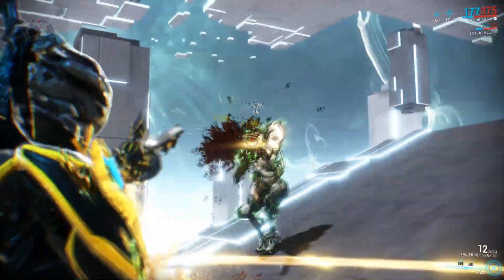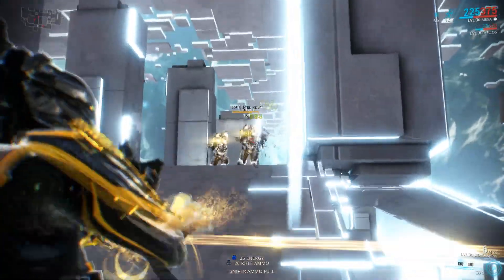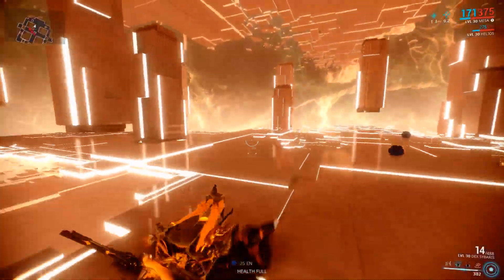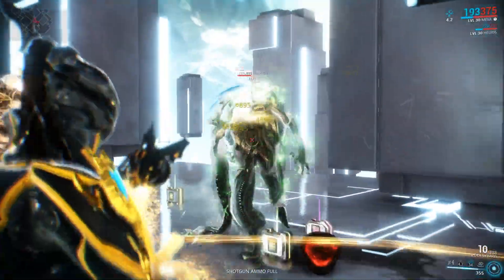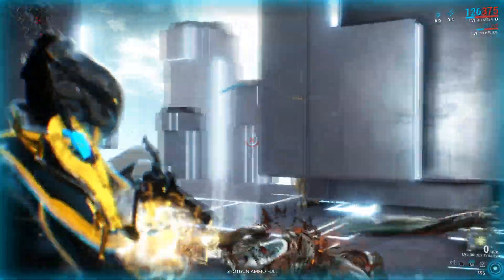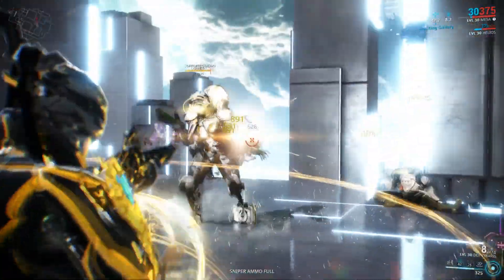Our Puncture is our weakest stat and you can see it takes a little bit of work on the Corrupted Gunners, but we can still get through them and take them out. These guys are huge threats in the Void especially at high levels, particularly when Infested Ancients are running around. But you can see this weapon makes quick work of just about everything it comes into contact with — it's very fun to use, it sounds amazing, and it's very easy to see why this would be one of my favorite weapons.